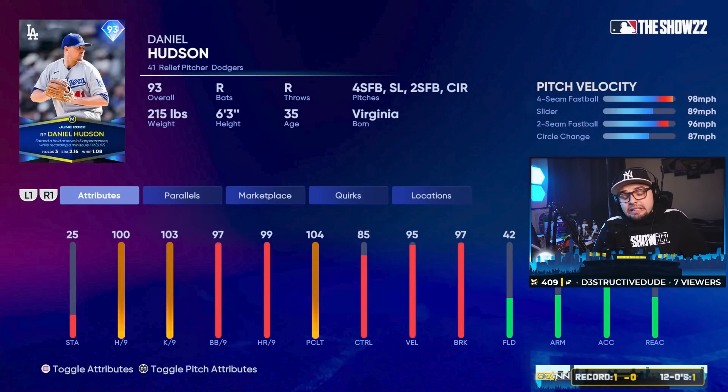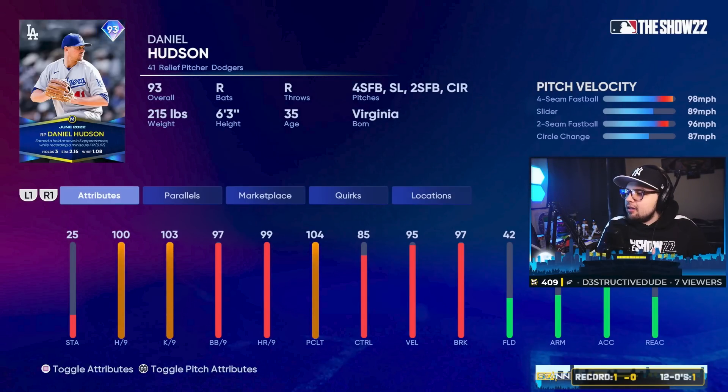Daniel Hudson looks like an okay reliever. High velo fastballs could be good. At least he's got a little velo difference between the four-seam and two-seam, but he essentially throws two speeds — upper 90s and then upper 80s. Slider should be good. Circle change is always a nice pitch, but I think this will be the worst of the relievers.